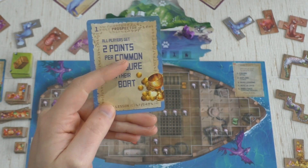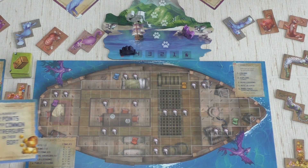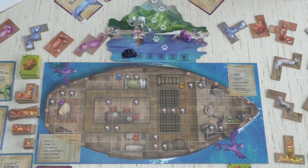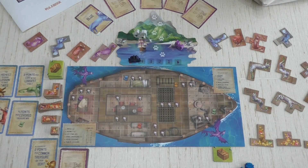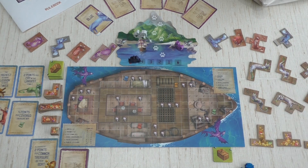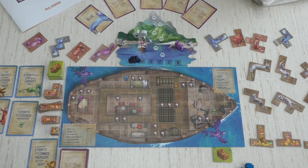This lesson scores two points per common treasure on my boat, but in solo mode that's only one point per common treasure, which might still be useful. I play it face up since there's nobody it needs to be secret from. That's the only lesson I have, and then we go to the Rescue Cats phase.